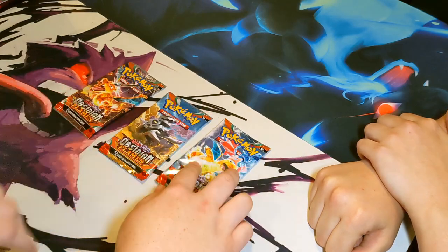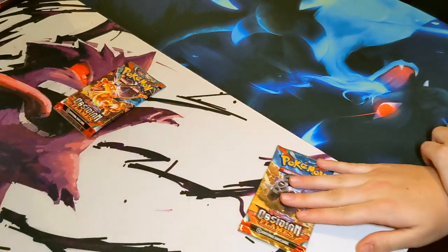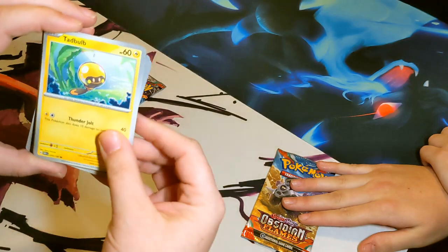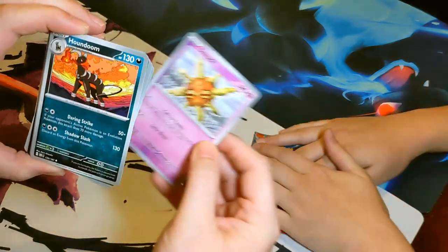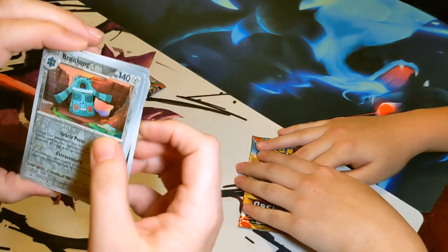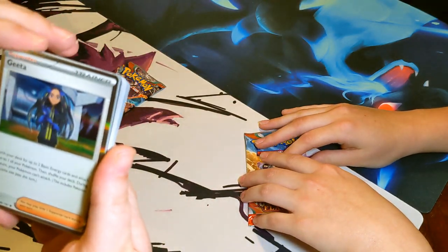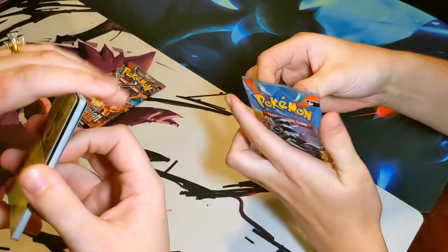Alright, pack number one, let's see what we get. We've got Diglett, Geodude, Soul Rock, Houndoom - always a favorite - Bronzoom, Houndour. Thank you little guy. We have a rare.